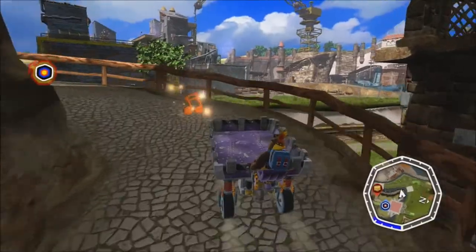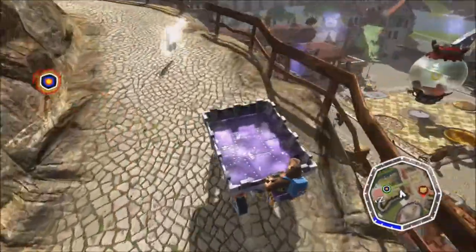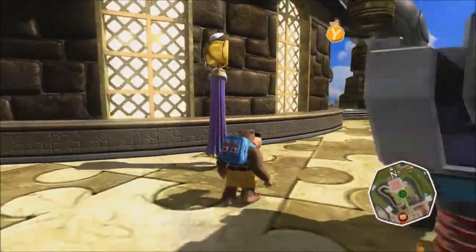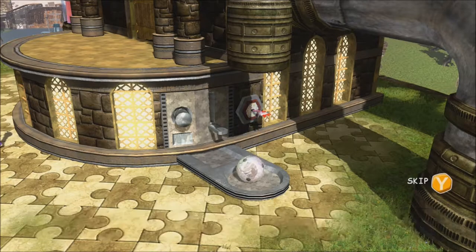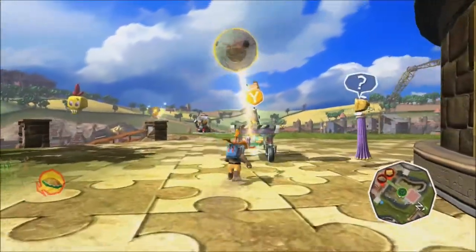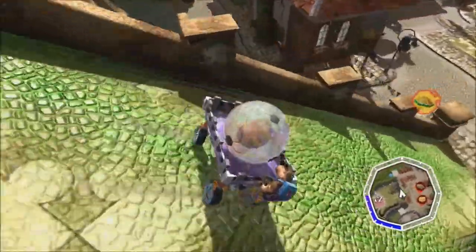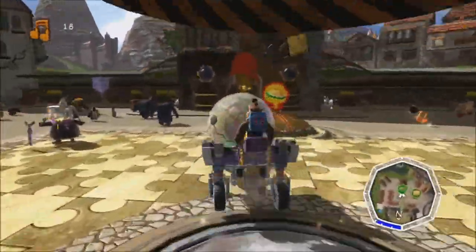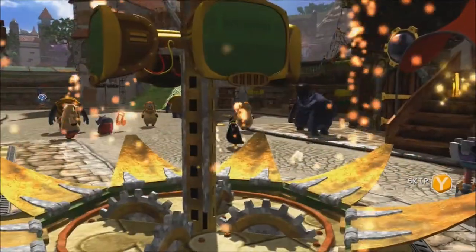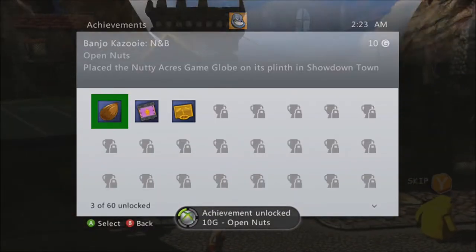Now we're riding up the hill to Log's Game Factory. There's Log — he's a flying computer that plays Pong. Basically he gives you the first ball that you use to unlock your game worlds, which would be Nutty Acres. We drive back down and just put it on the game plinth. You unlock Nutty Acres and also get an achievement: a ten gamer score achievement named Open Nuts — basically, open Nutty Acres.